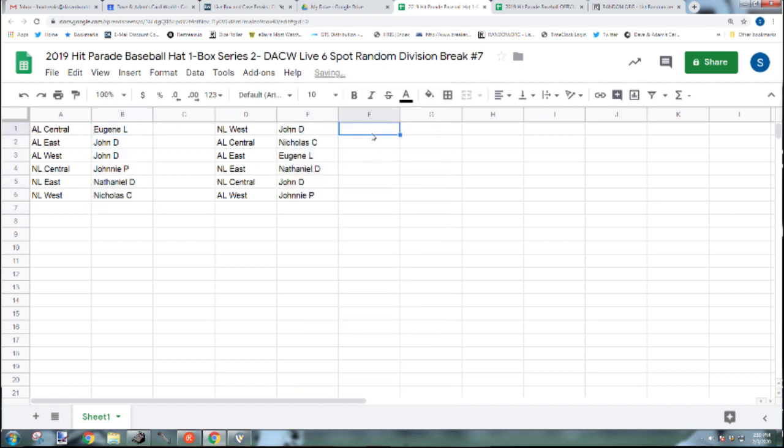Here are your divisions: John D gets the NL West — that's the Dodgers, Padres, Giants, Diamondbacks, and Rockies. Nicholas C gets the AL Central — Indians, Twins, White Sox, Royals, and Tigers. Eugene gets the AL East — Yankees, Red Sox, Rays, Blue Jays, Orioles. Nathaniel D gets the NL East — Nationals, Mets, Braves, Phillies, and Marlins.